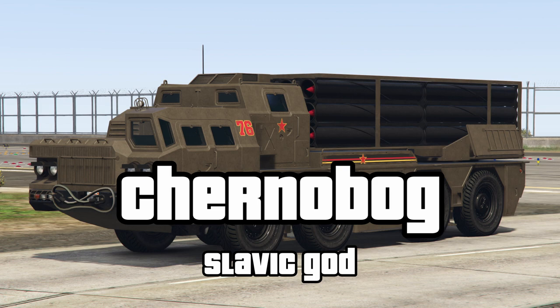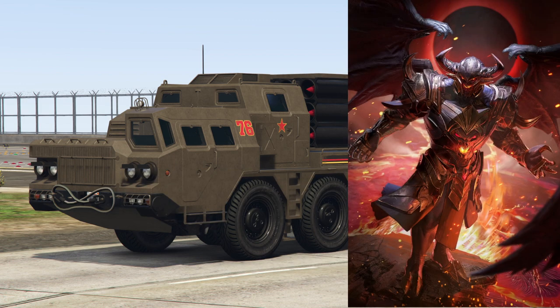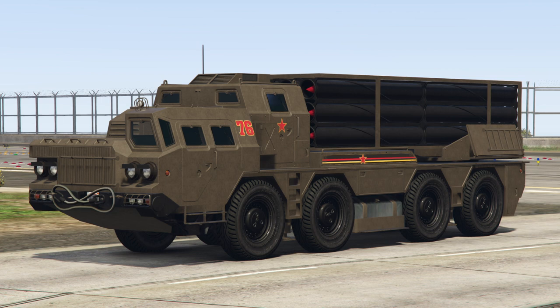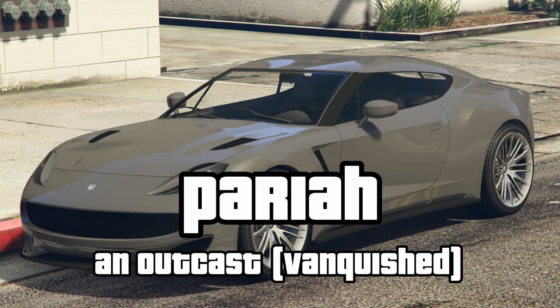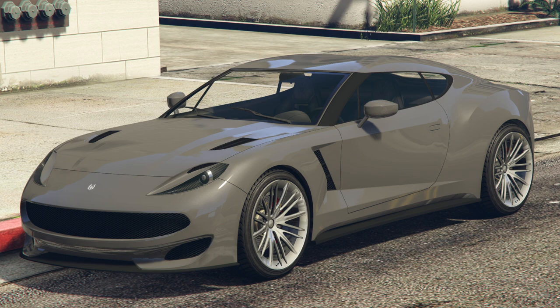Chernobog was a Slavic god, with his name thought to have meant bad fate. However, with no armour and a top speed of three, the only person who has a bad fate in the GTA Chernobog is the driver. Based on the Aston Martin Vanquish, the Pariah takes its name from what happens to you when you are vanquished — you become an outcast, otherwise known as a Pariah.